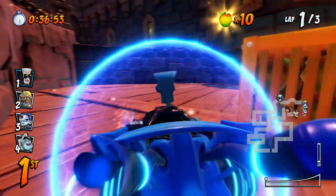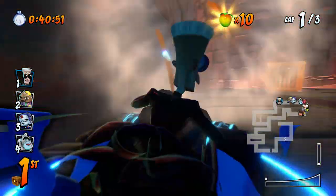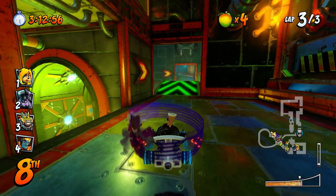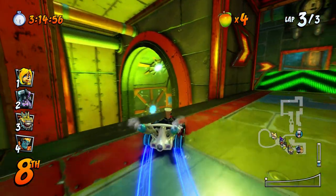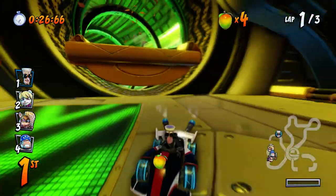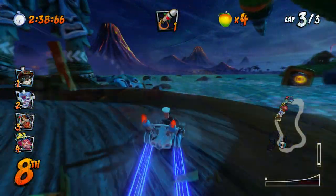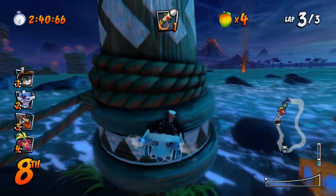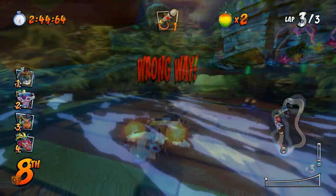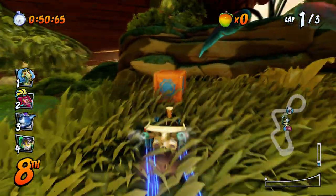For Cortex Castle, when you approach the steps that spiral downward, after you fall down the second stair you can find it lodged in the corner. On Engine's Labs, you can find it hidden behind this wall before you go into the long boost pad area. On Oxide Station, simply fall off to the right after you fall down this ledge with the box on it. If you go behind this ramp on the right side of Inferno Island, you can see it just on the shoreline. When you're approaching the finish line on Jungle Boogie, just cut off to the left at the end of the bridge.